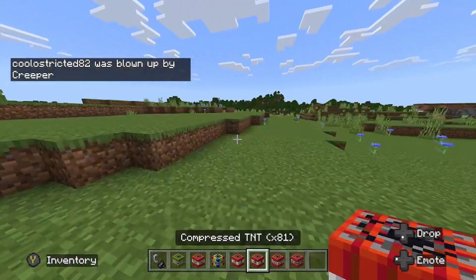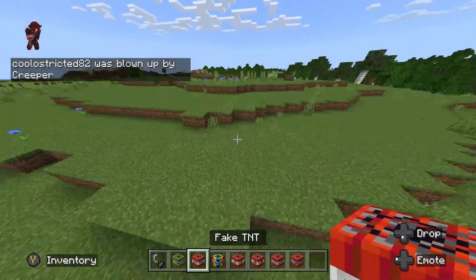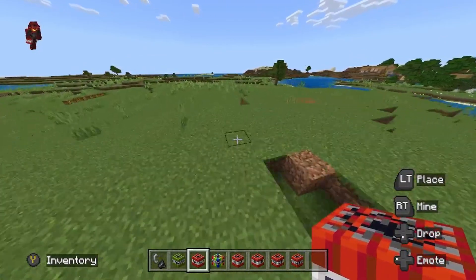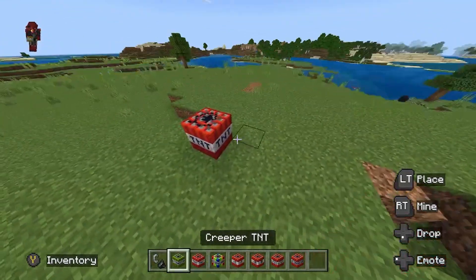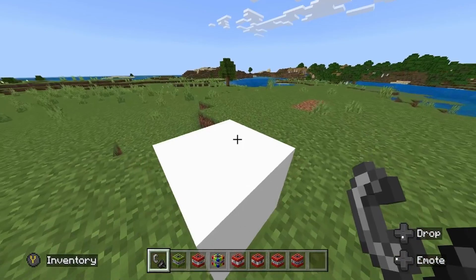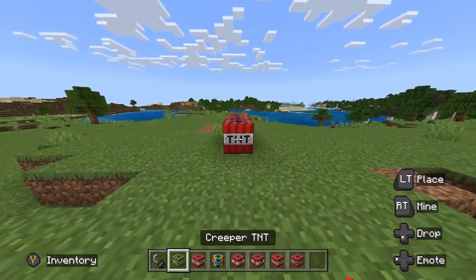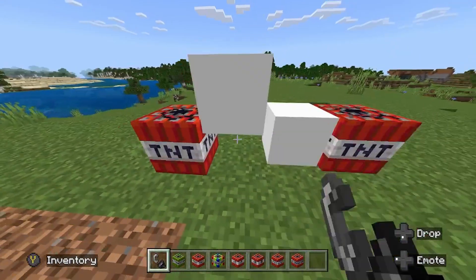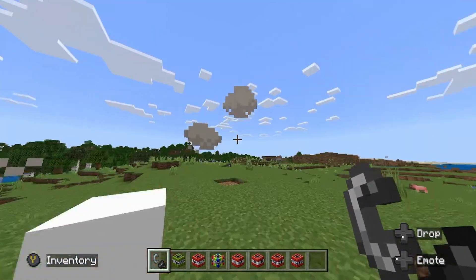Next up, we got the Fake TNT first. This one's probably not the worst TNT — it's just the least exciting. It is fun to prank your friends with it, though. It's in the name — it's fake. Just a little pop, it doesn't even do anything. All bark, no bite. Just some little smoke in the sky.